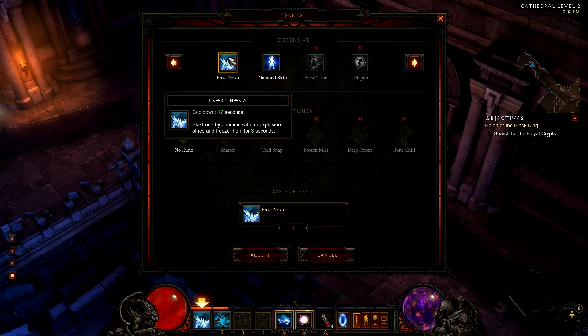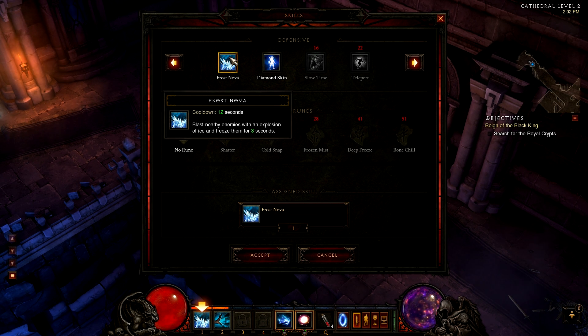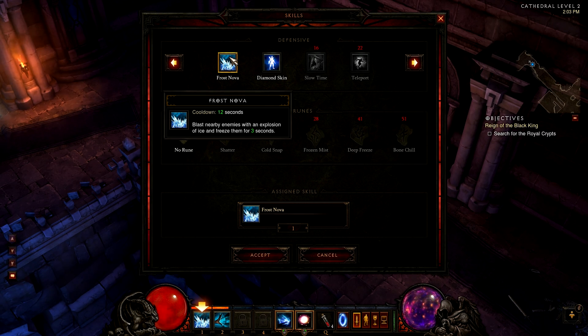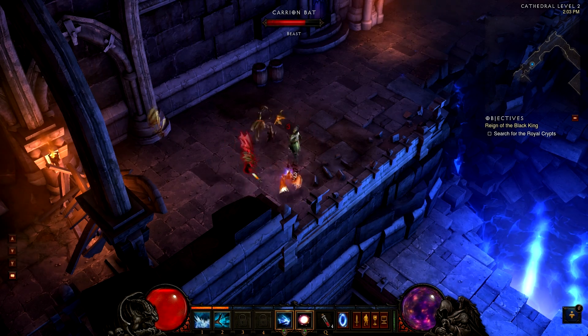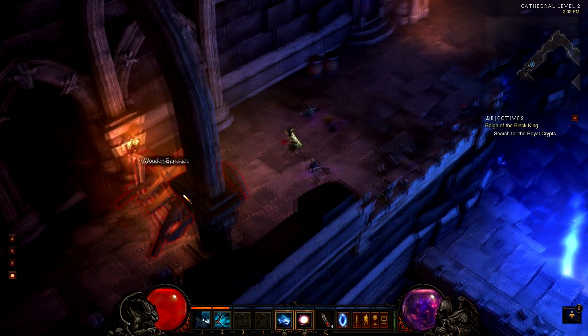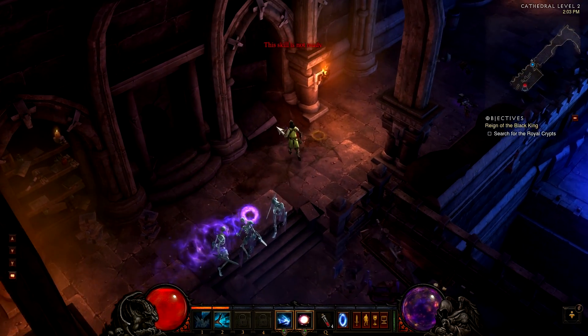Next are the defensive skills of the Wizard. The first is Frost Nova, which has a 12 second cooldown. It blasts nearby enemies with an explosion of ice, freezing them for 3 seconds. It's a massive crowd control — you freeze your enemies for 3 seconds. Pretty useful ability.